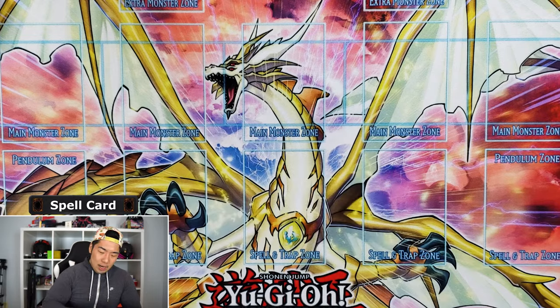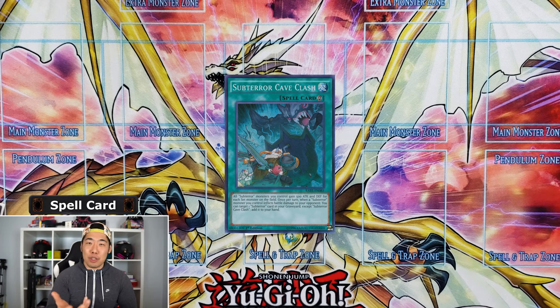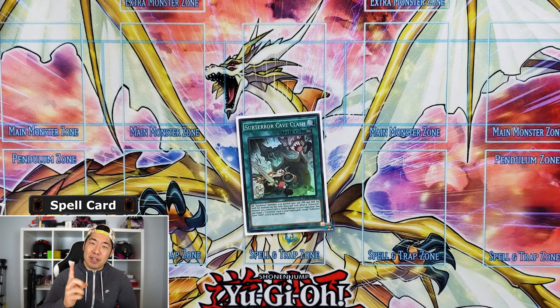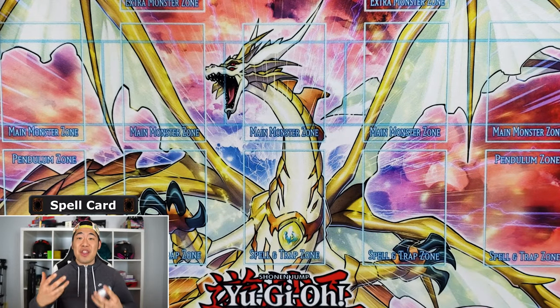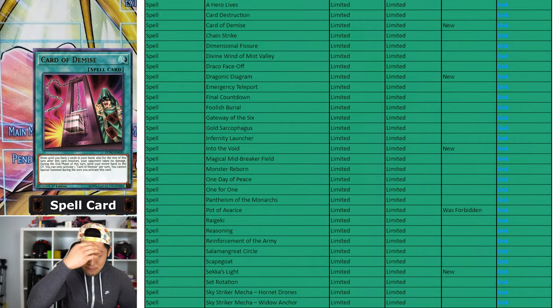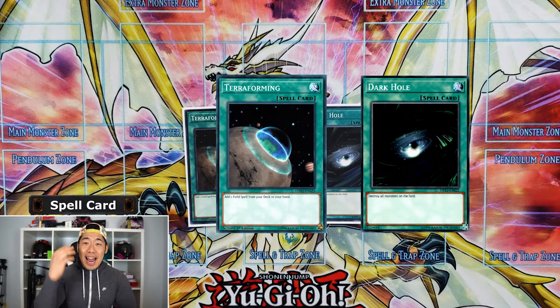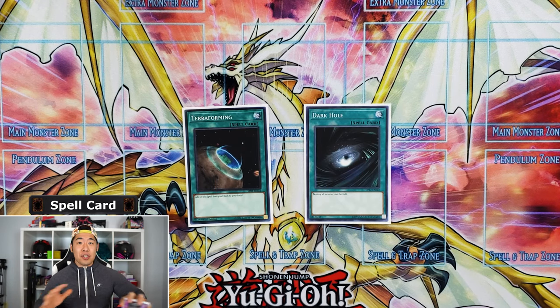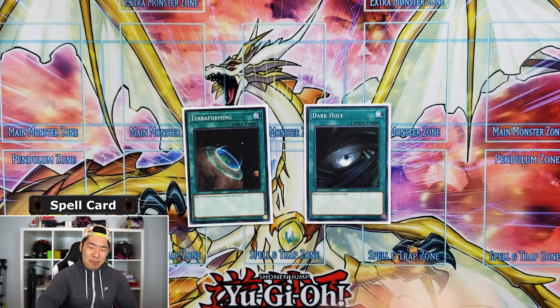Next we have one Subterror Cave Clash — I cut it from two because I rarely used it, though I did use it once to recur a Fiendess from grave. It's a good resource recovery card for long grind games. We have one Card of Demise — January 2020 banlist — one Terraforming for Hidden City to search Guru and then Fiendess, and one Dark Hole which I threw in for fun and actually resolved every time.